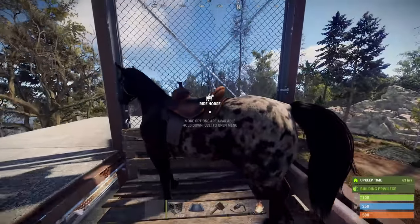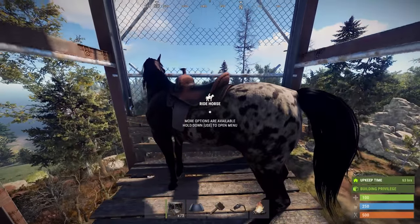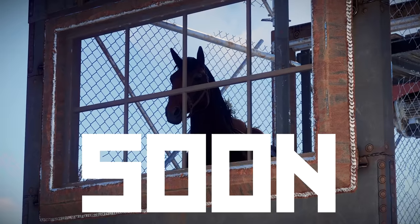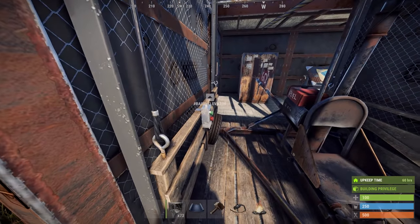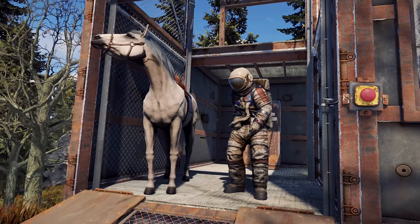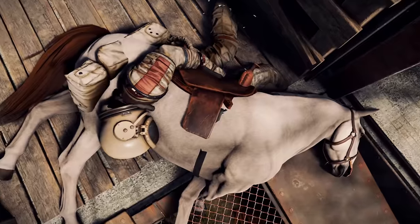Not only that, but you can also foil the efforts of rustlers by actually transporting horses in elevators, so it's perfectly possible to have a stable with a view. What a time to be not dead — SOON! Just note that other forms of transport will block the elevator from working, just in case you were getting ideas involving minicopters. And naturally you shouldn't stand underneath one whilst it's descending, you idiot!